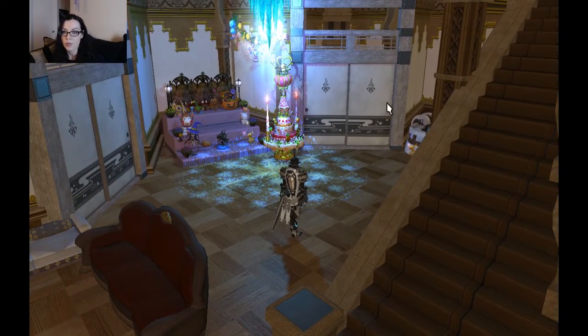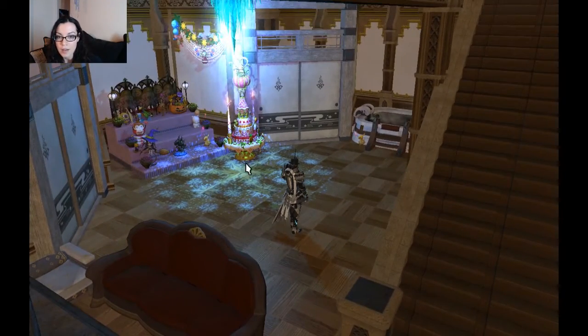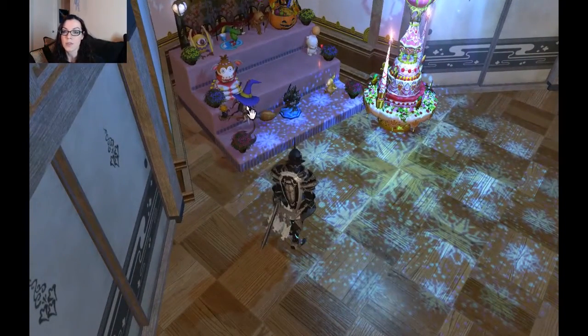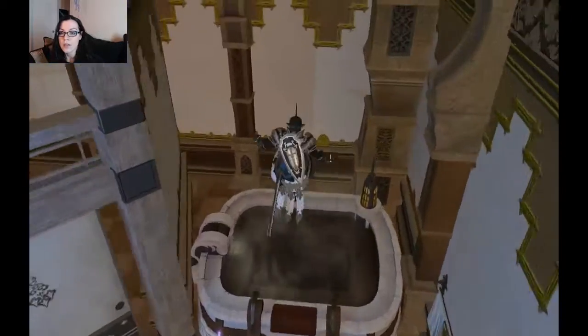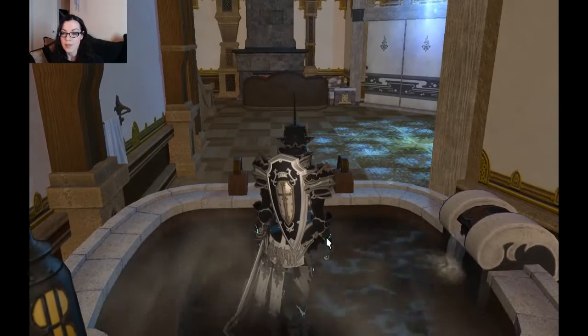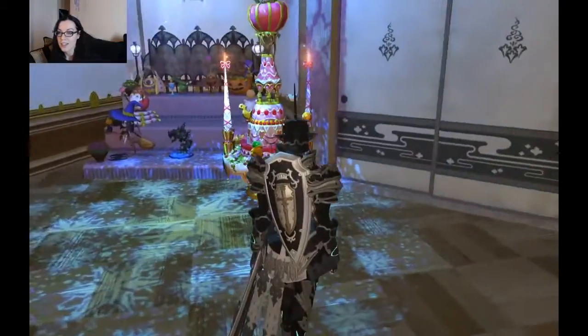I also like the diagonal entrances to little rooms. A lot of people, myself included, tend to go very square, so this is definitely different — I like that. There's storage with moogles and Halloween stuff. This little witchy thing on a broom is one of my favorite sculptures. And here's where you can take a bath if you want everybody to see you.